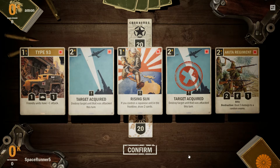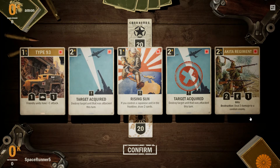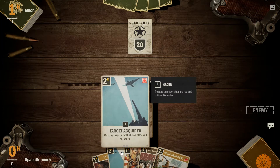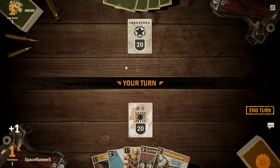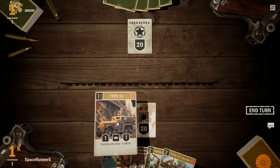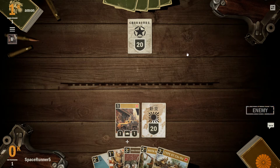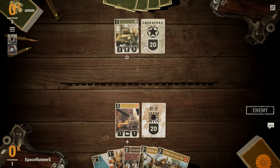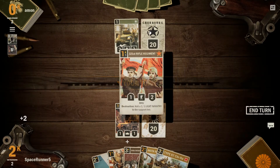We don't need two Target Acquired — I'd rather have another one-drop. The Target Acquired allows us to basically trade for a lot of the big hitters. We can throw away a one-drop to kill a two-drop or something of that nature. Or our one-drop goes and kills a ten-drop for the price of two cards, which would be really cool, fantastic.